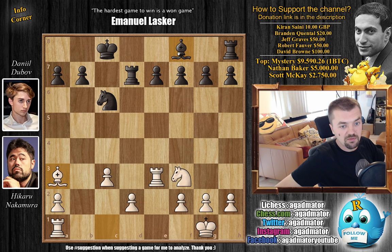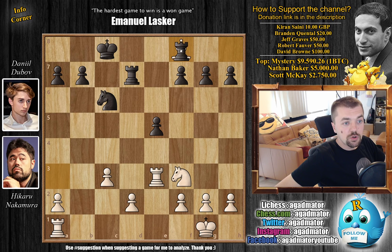Which Dubov goes for — we have E5. Yes, there's a double attack here, but also if the Knight moves, then Rook captures on D2 will be an idea. So Bishop captures on F8, we have Rook captures on F8. And now, again not doing anything with the D pawn — first H4, making some room for the King, also preparing H5.